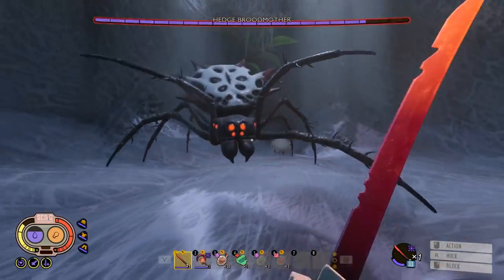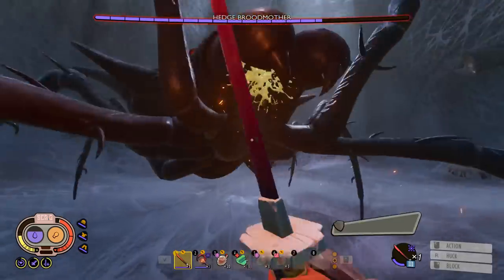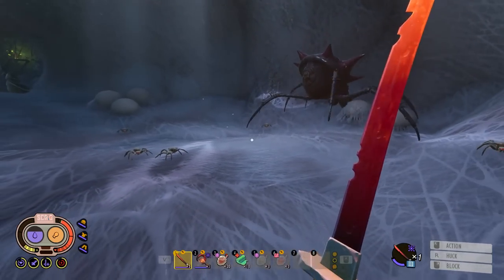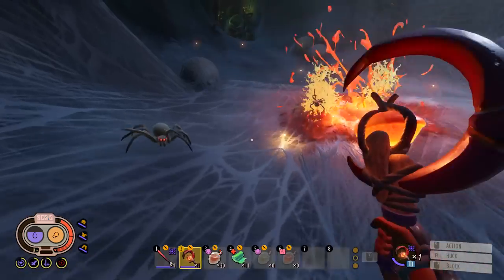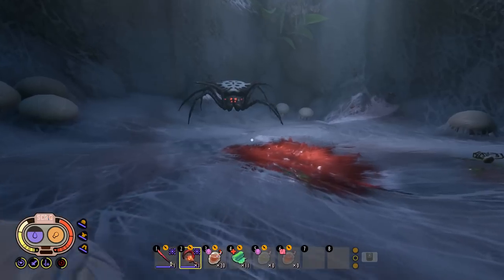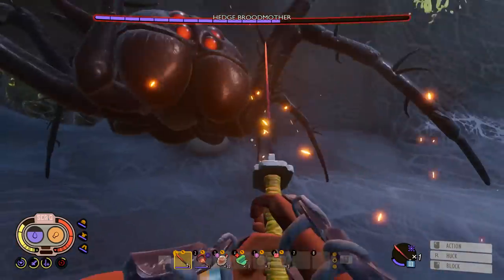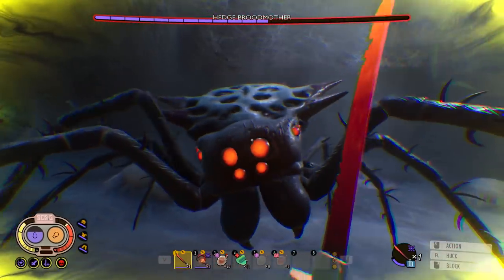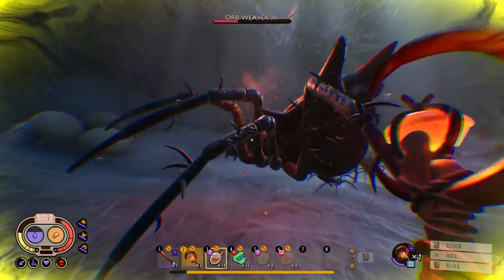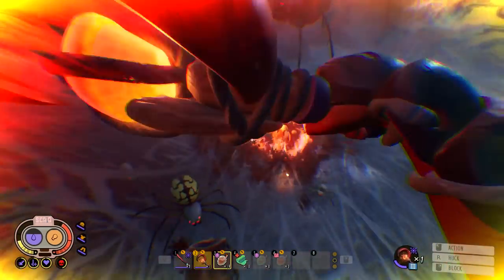Let's kill the Brood Mother! Hello, come on down — that's just the creepiest thing ever. Okay, that's a good start — actually that's a bad start, she bit me but did not poison me, thank god. She's got adds so we'll take them out as quickly as possible with our staff. Block, attack, and wait. She poisoned me — okay, it's just part of the game, just heal up.